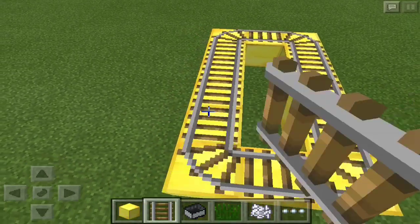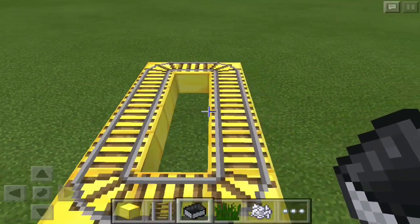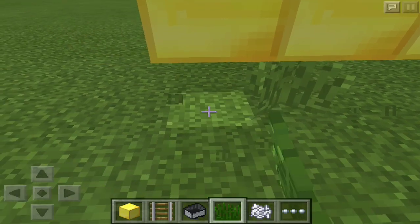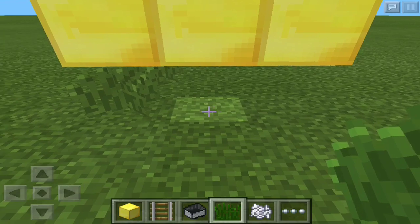Do not — I repeat — do not put the minecart on the rails before you actually do this, because it will cause it to fail. So what you've got to do now is place the grass right underneath the blocks — the blocks you basically put the rails on.